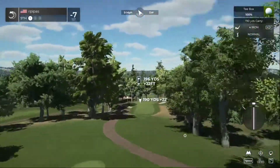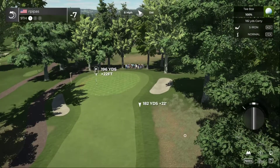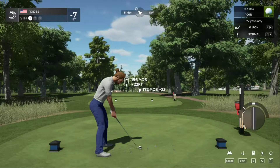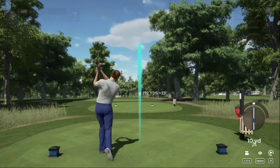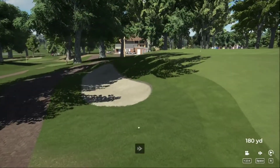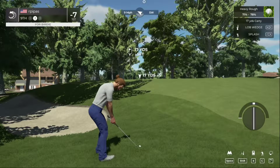Teeing off on a par three. Downhill, downwind — going to drop down a couple clubs, go with the six iron. Hit it fast, coming up short. Might find the cart path again — going to miss the green. Unfortunate. Here's our second shot on the ninth.